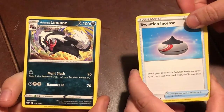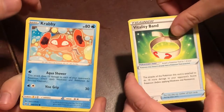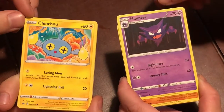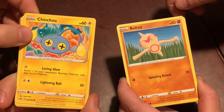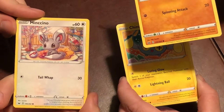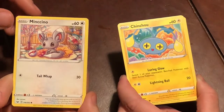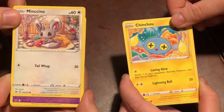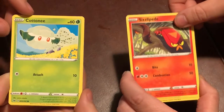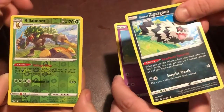Great Ball, Evolution Incense, Galarian Linoone, Vitality Band, Krabby, Haunter — I like this one. My fingers are a little funky. Cinccino. Ball Guy. Is he just a toy? He's like a clay thing — a Dreidel? Happy Hanukkah! Minccino, Cinccino, Galarian Ponyta, Sizzlipede or Cottonee, Galarian Zigzagoon. The shiny Zigzagoons are so beautiful.